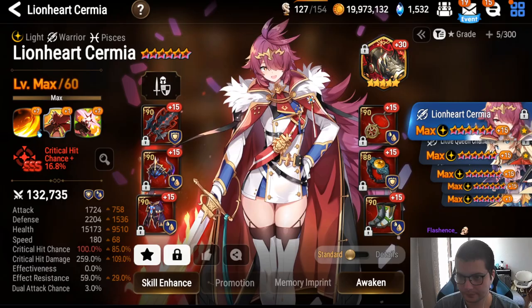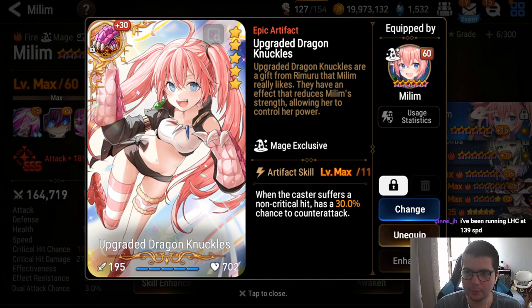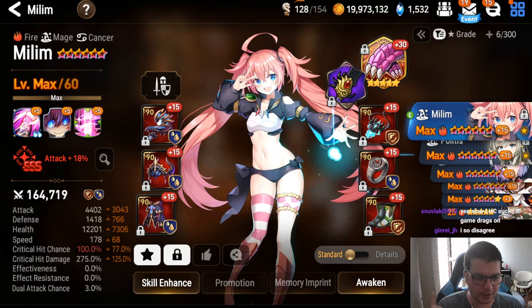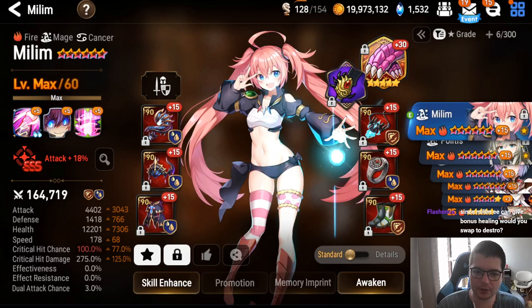Milim — best artifact is the book. If you don't want the book, the round artifact is really fun and makes her better into Belayan — though I don't think it's best in slot. Sets: destruction is best by far. Lifesteal or counter are both okay options. If you go counter, use the book artifact for sure.